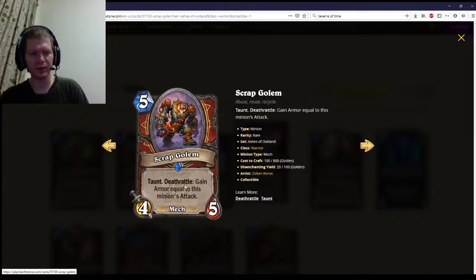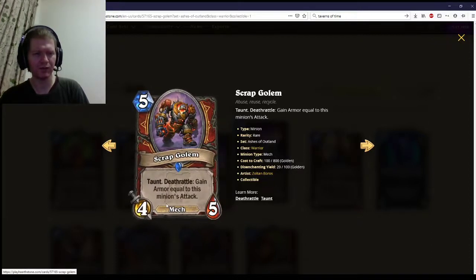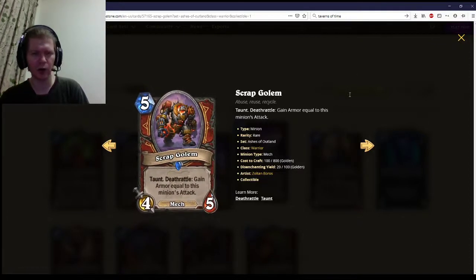Scrap Golem — Taunt, Deathrattle: gain armor equal to this minion's attack. This is basically a Rotten Applebaum effect, but instead of gaining four health it gains four armor, and it can be buffed. So a little bit better than the Applebaum — that puts it at a three-star card.